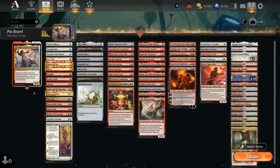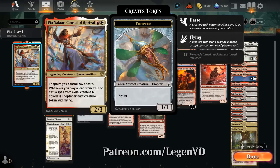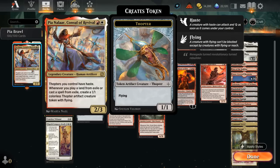Hello and welcome to another Historic Brawl Games video. Today I was challenged by my supporters on Patreon to build a deck around Pia Nalaar, Console of Revival — a 2-mana legendary human artificer that says Thopters we control have haste, and whenever we play a land from exile or cast a spell from exile, we get to make a 1/1 Thopter artifact creature token with flying.